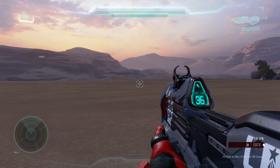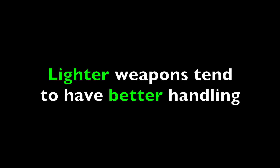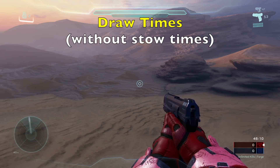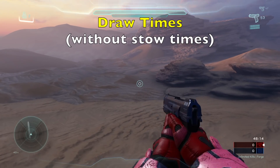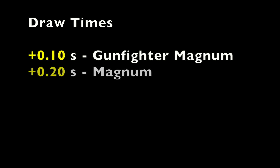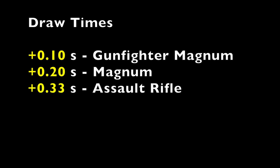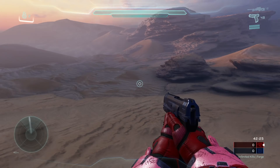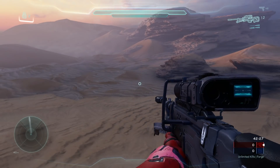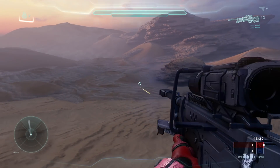In general, the handling of lighter weapons tends to be much better than handling for heavier weapons. Comparing draw times: the Gunfighter Magnum has a draw time of 0.1 seconds, which is extremely fast. The standard Magnum is 0.2 seconds, the assault rifle is 0.33 seconds, and the sniper rifle is 0.66 seconds — six times longer than the Gunfighter Magnum.